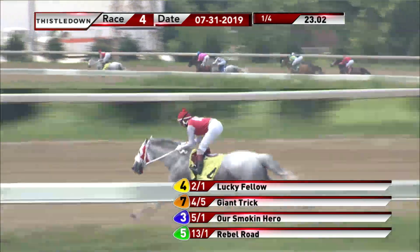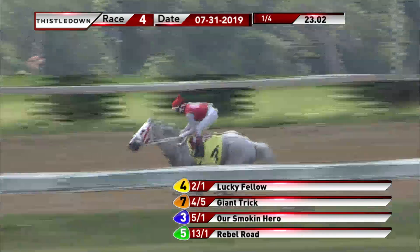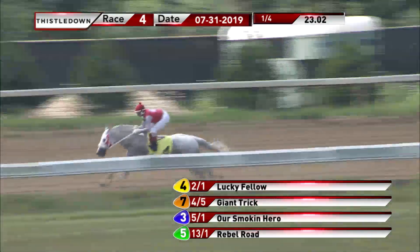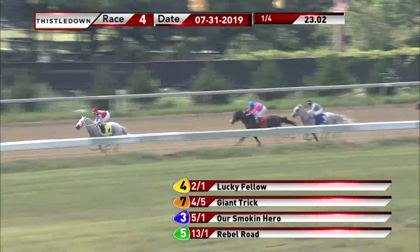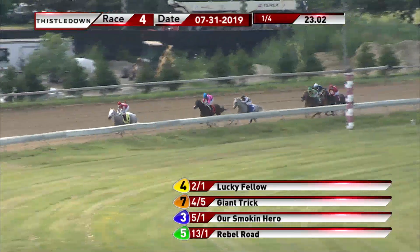Lucky Fellow, three furlongs to go. He hits that far turn. Giant Trick is in second. Our Smokin' Hero is inside in third. Rebel Road about six or seven lengths off the lead with Carson's 10. Zapata Sky begins to advance on the inside, but he's still about eight lengths behind Lucky Fellow.